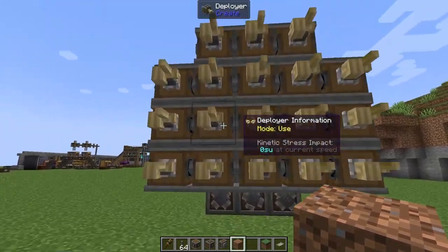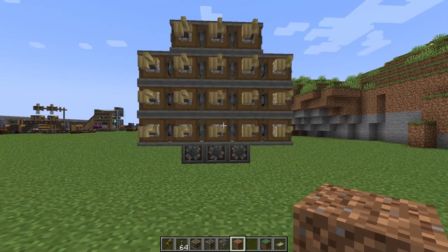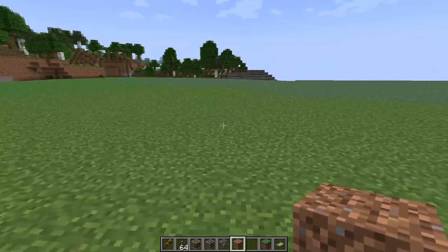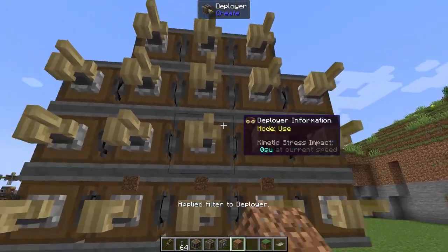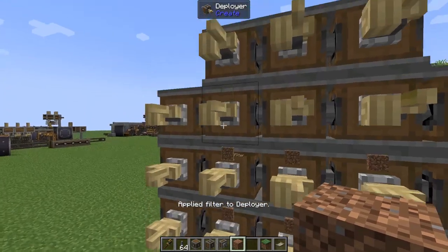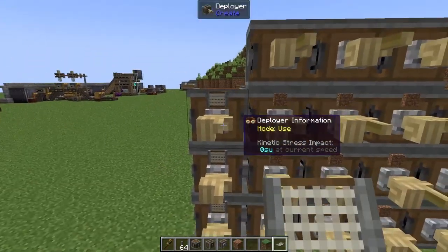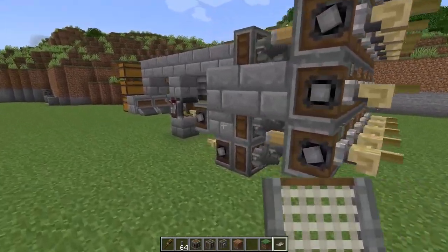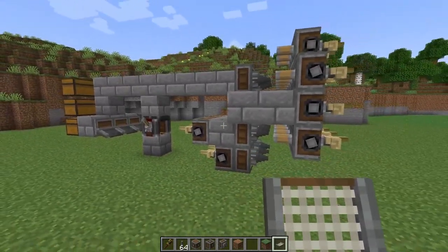Moving around to the front we have a 3x3 area in the centre and we're going to set all of these to dirt. The reason for that is if there is a water source or a lava source where we place this down, it will remove that source. We've got three on the bottom, three in the centre, and three on the top. Then using the same filters we made for the back, we're going to pop those on the outer layer — these will make a nice protective shell for our minecart contraption and make it a little bit safer.